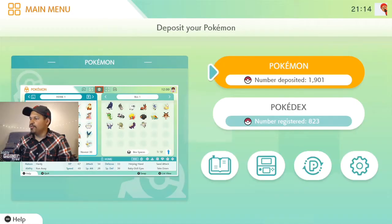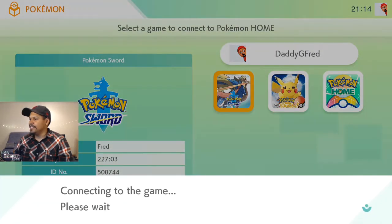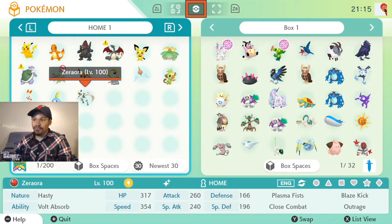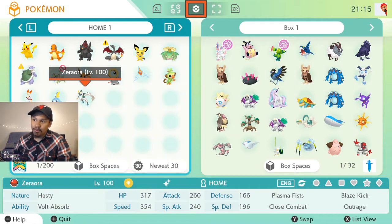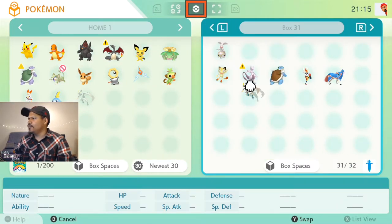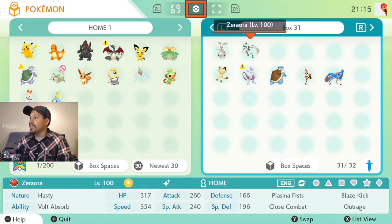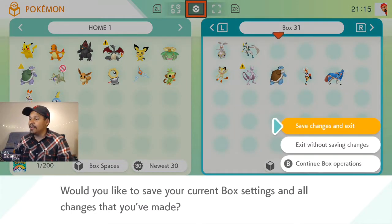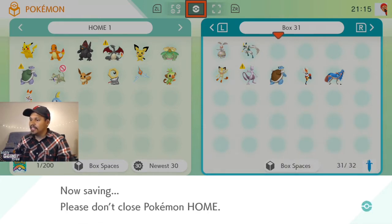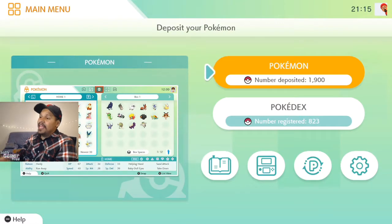An easy way to grab the Pokemon you just got is from the bottom right. I'm moving Zeraora over to box 31, where I have my team. When saving your current box settings, it's good to note that items cannot be brought into Pokemon Home — if a Pokemon is holding an item, it will be dropped into your bag.